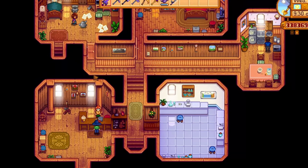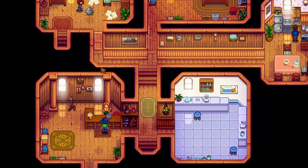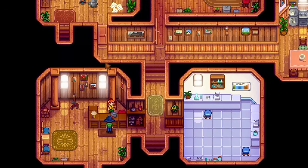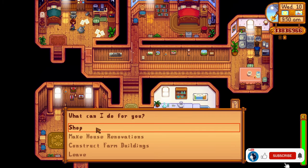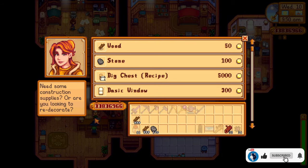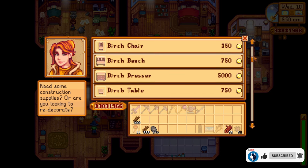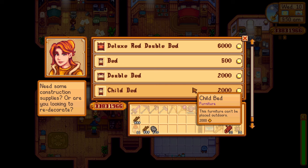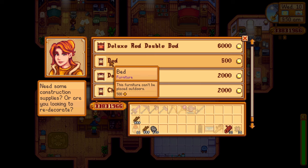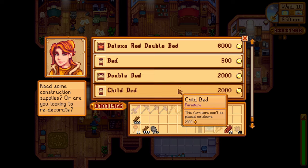There's a lot of new stuff added concerning the decorations and also upgrades for the farmhouse and also buildings for the farm. In the shop now you can get the big chest recipe, and also now you can buy all the braziers without having to buy one, wait another day, buy another, wait another day. All of the braziers will be available from day one to buy from Robin's place.